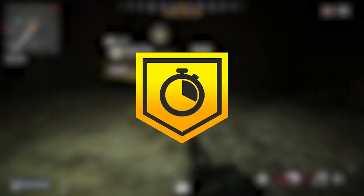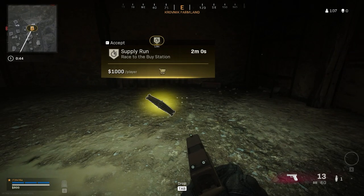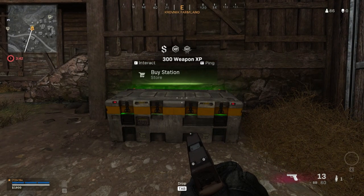The supply run contract sets a single buy location where you'll get 80% off any item, or you'll get a free self revive, which is always handy. This is a fairly straightforward contract but usually requires a vehicle to get to the objective because it's normally pretty far away.